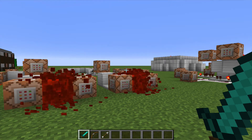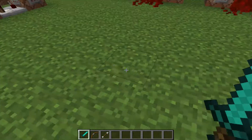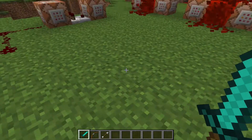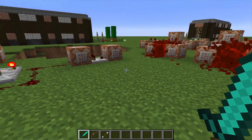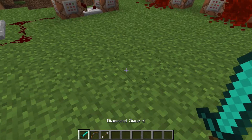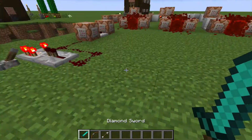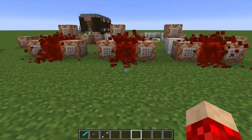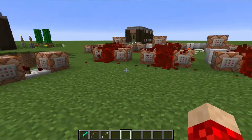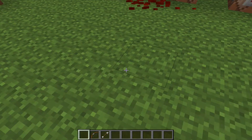Welcome back everyone to another command block invention. This one is pretty interesting and pretty simple too. When I try to drop these items in my inventory — the diamond sword, the bow, and the arrow — it gives them back to me and the item disappears on the ground. This is a useful tool; it can be used for servers, so if you have items in your hotbar that you give to the player and they teleport to the hub, you can easily do that just by doing this.